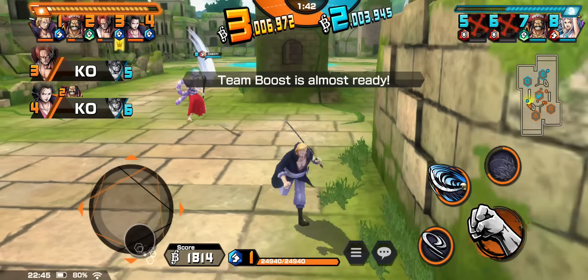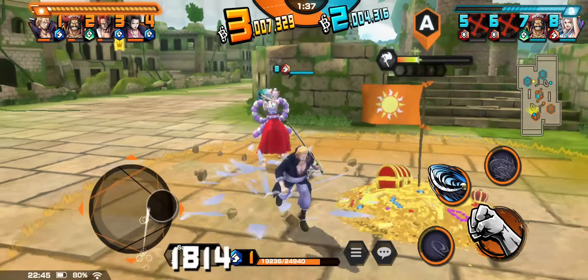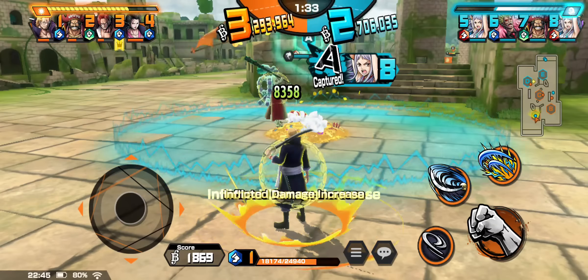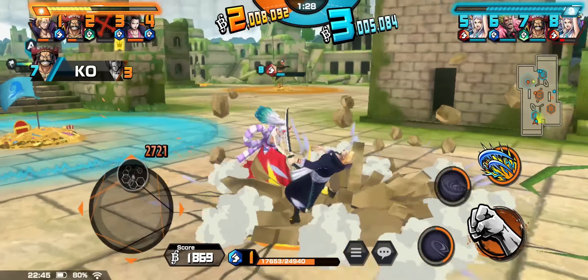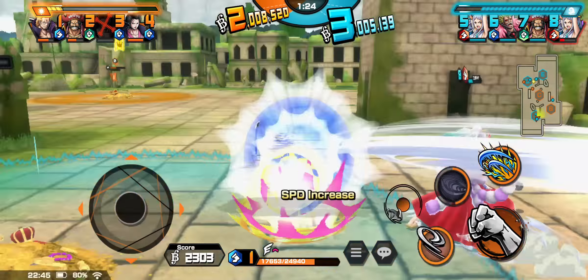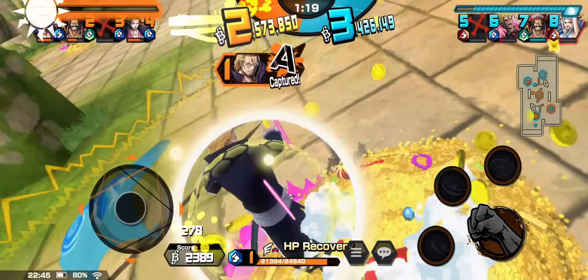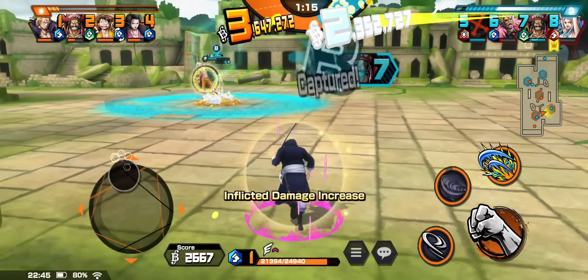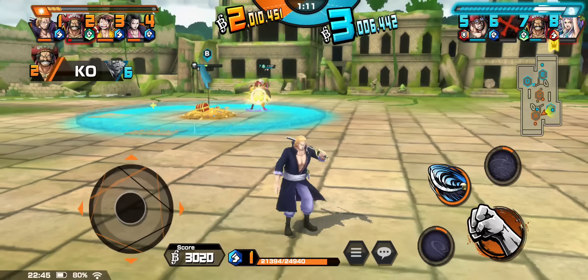Acuérdense que no hay defenders — por eso estoy un poquito aquí atrás, por eso me vengo un poquito retrasando, para más que nada defender. Buen knockback. Casi buen knockback — hay veces que no entiendo eso. Miren el counter, por Dios. Capturo bandera. Estoy viendo que nos están capturando ahí — viene uno de mi equipo, así que le dejo la bandera.